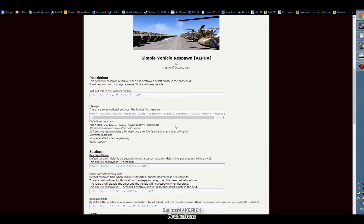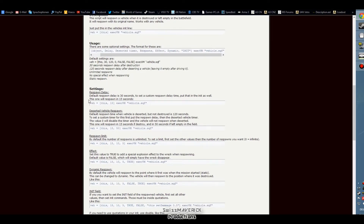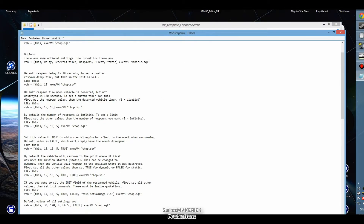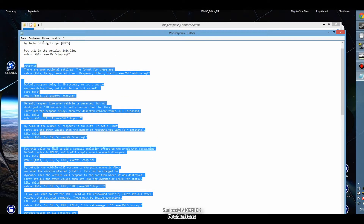To install the script, you simply put the downloaded file into your missions folder. You then get multiple options on how to set up the code from the init field of your vehicle in the editor. All available options are explained very well with examples here on Armaholic, or if you open the script file with Notepad you get the same information there. Even though this page is pretty much self-explanatory, I'm gonna give you a quick overview.